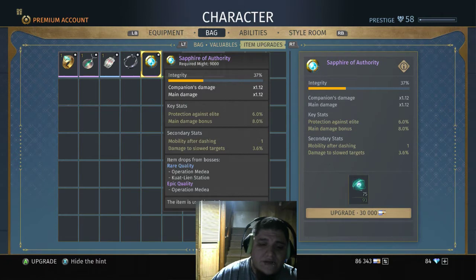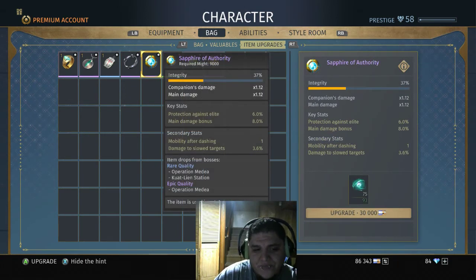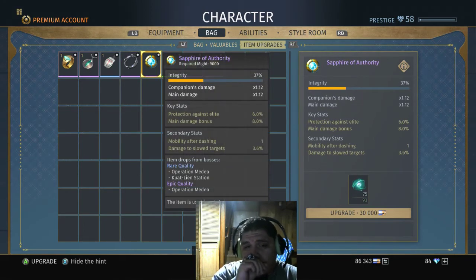You can see I've got a couple epics here. I'm not going to upgrade them yet because I actually tested this out earlier and got verification on what it does. To explain integrity — you can think of integrity as a level. Once your integrity is at 100, you can do something special to the item. You can see how my integrity for this item is 37.